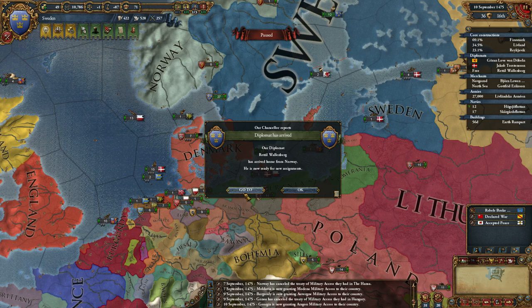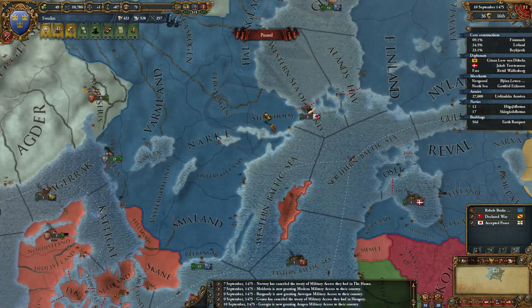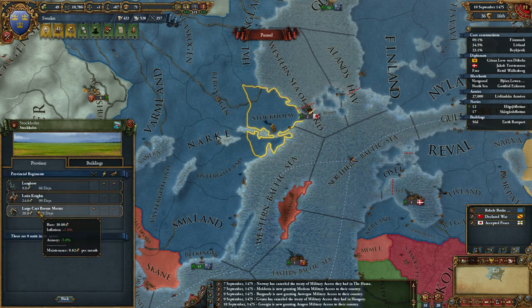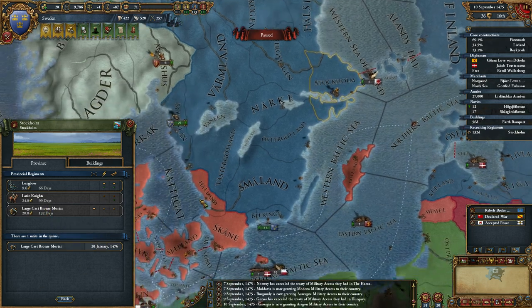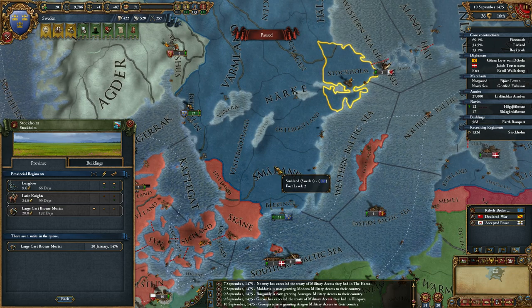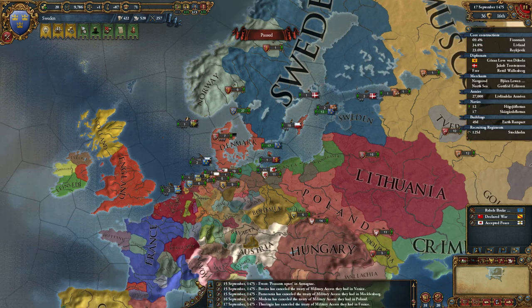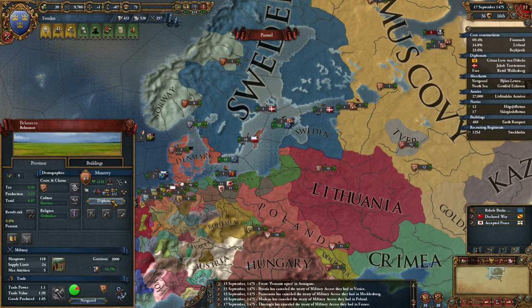Pause again. Diplomat is back from Norway. I think I'm going to make a cannon or two over in Stockholm. That's why I need some more money. I might get rid of my mercenaries in a bit. I've still got a diplomat spare — I'll stick him back in Muscovy for a bit.